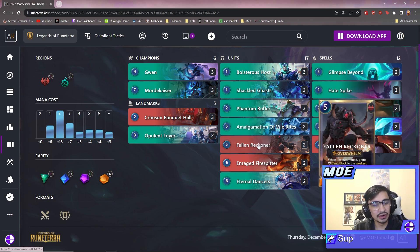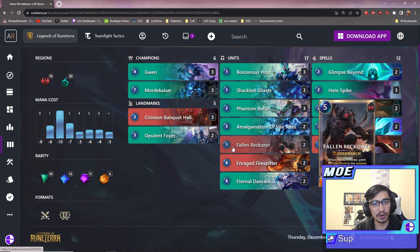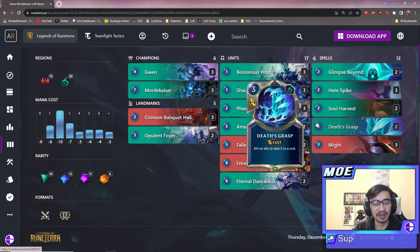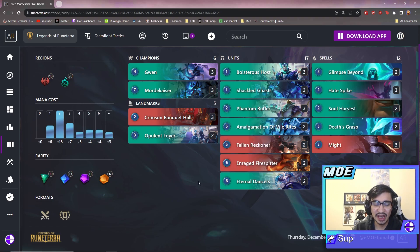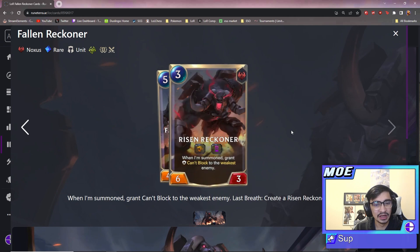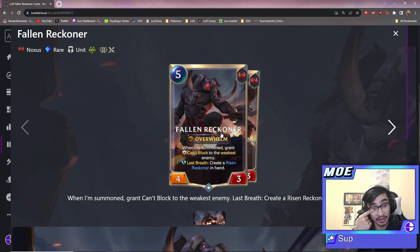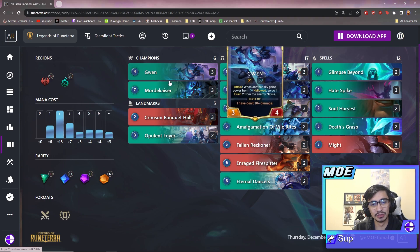Fallen Reckoner helps you push through a lot of little blockers your opponent might have. It's also really solid with Mordekaiser. If you go Gwyn on four, Fallen Reckoner on five, something else on six to stabilize, then turn seven you go Mordekaiser plus Fallen Reckoner — or even two Fallen Reckoners — now your opponent has four units that can't block. You'll also get an extra Risen Reckoner into hand. So if your opponent survives, next turn you play two Risen Reckoners and they still can't block, while you have really big overwhelm units thanks to the hallowed keyword.